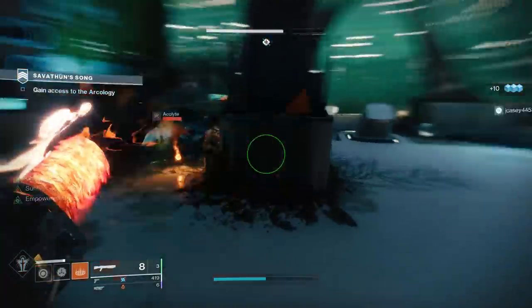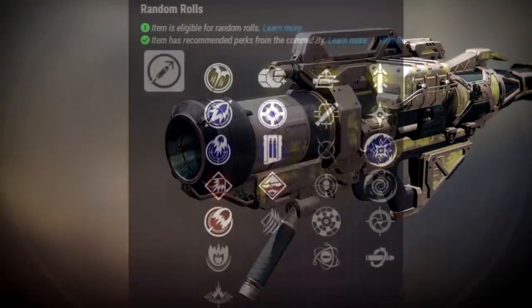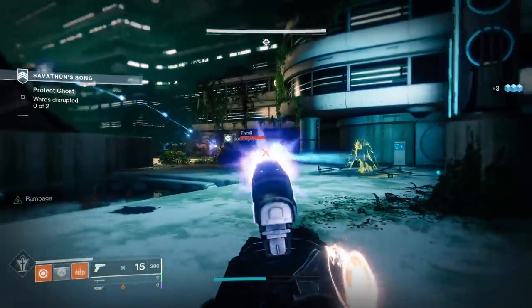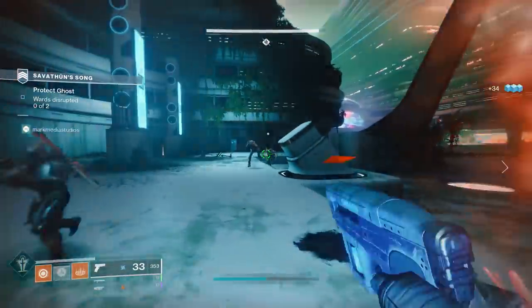If you really like Tracking, especially in PvP, the combo of Tracking plus Snapshot Sights — to aim down sights faster, acquire your target faster, and get that shot off — is a potential combo, but I don't think it's quite as good as Tracking plus Cluster Bomb.